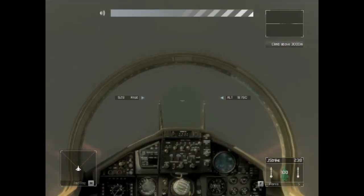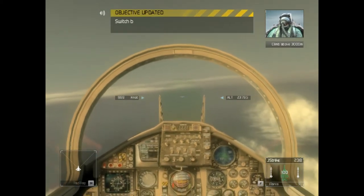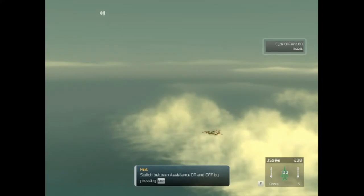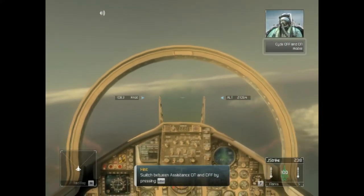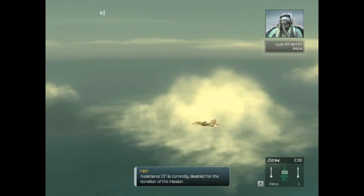All right, let's get started. The first thing I want to go over is how to turn the Alpha limiter off and on again. During missions, you'll have the option of switching gears. Try cycling the limiter off and on a few times. You got it, son. Okay, turn your limiter off, Crenshaw. We've got work to do. Assistance on. Okay, so far so good. You've learned how to turn the limiter on and off.